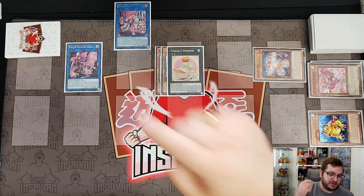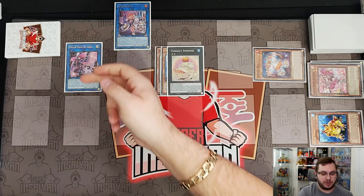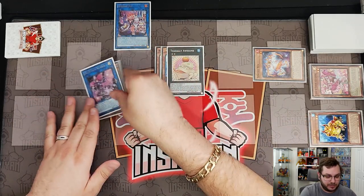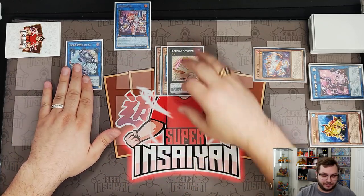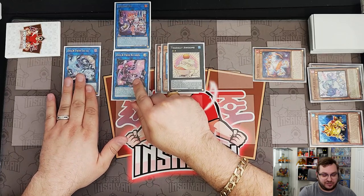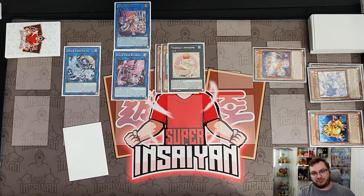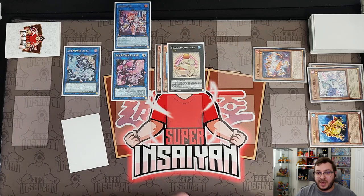Now we take Jet and Kisikil and link them into Evil Twin Kisikil. This is why it was important to put Blue in the graveyard first — we want to use Kisikil first because it allows us to get an additional draw during our turn. Evil Twin Kisikil activates, summoning Lila from the graveyard. Then we link Lila and Kisikil into Evil Twin Lila. Lila resummons Evil Twin Kisikil, and since Kisikil was summoned while we control Lila, we use its effect to draw a card — that's the additional draw and why the sequencing mattered.